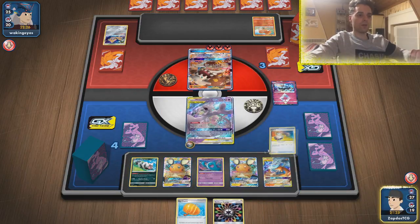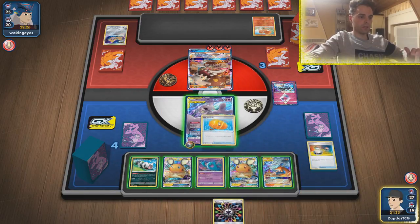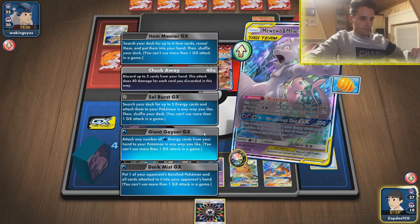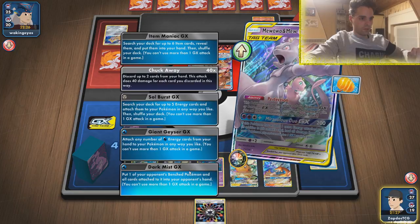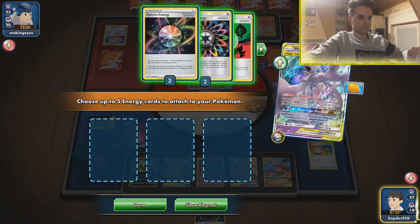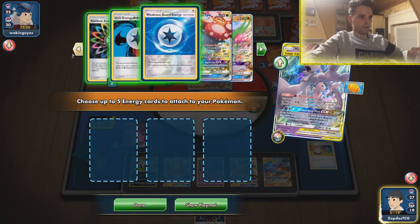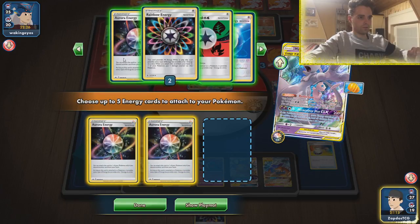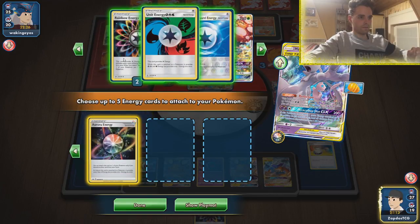Might as well get rid of this guy — switching. And if he has the Welder, we're done for. Might as well get the Big Charm while we're at it. Dark Mist — put one of your opponent's bench Pokémon back. Chakaway... Solburst GX, I guess. One, two, three, four, five energies.